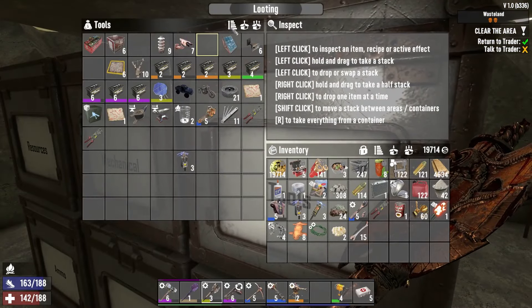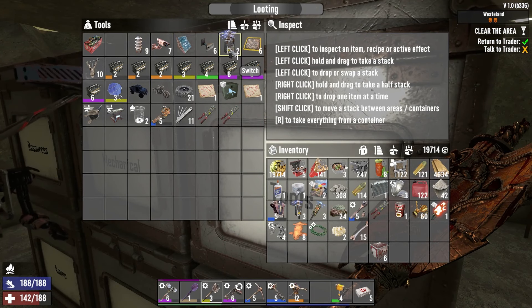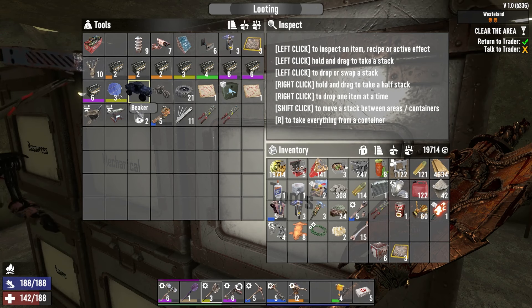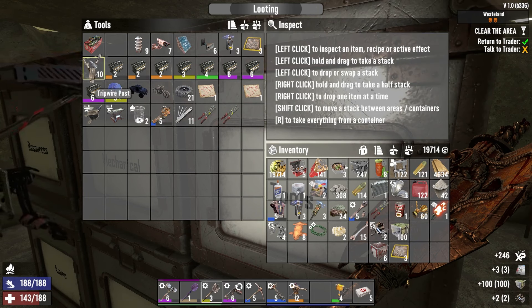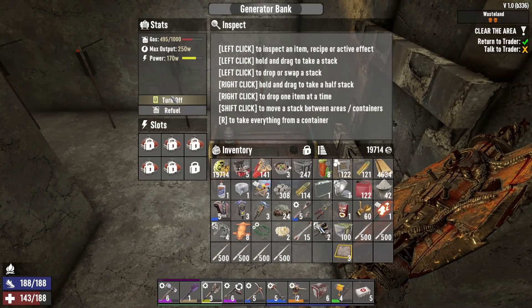Do I have any traps left? We got six dart traps, I can make use of those. Trigger plates would be a good idea. Robotics crafting bundle, right. A few things here and there. I don't think I need these other things. Let's turn off the generator.